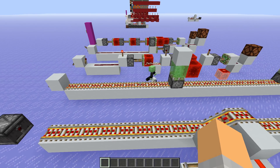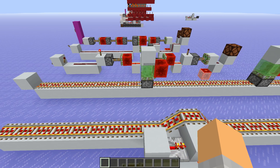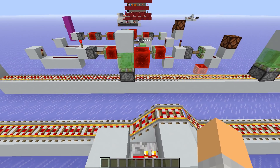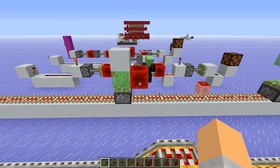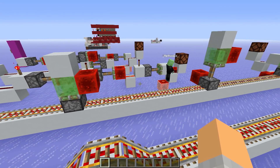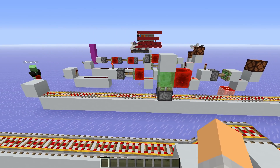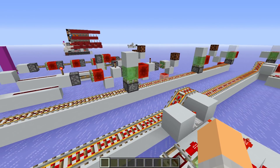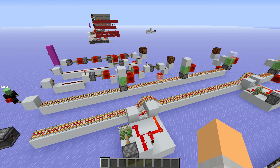Here we use simple block update detection. We turn this rail here off, which updates this block update detector, which instantly starts moving and also instantly starts removing this redstone block here. If we just flick this lever, you can see our lamp instantly turns on.